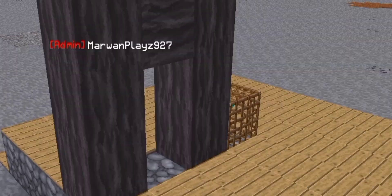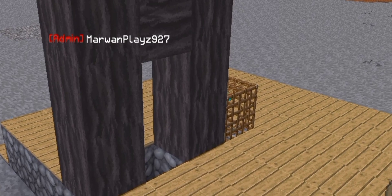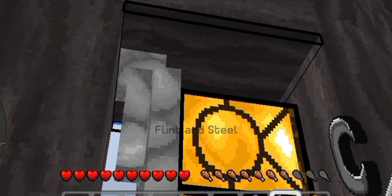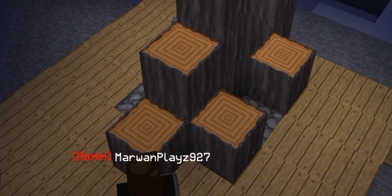Now make some kind of roof like this and a wall like that. Down here you add a hopper. Then add a powerful light source on the ceiling. Now cover up the whole spawner.